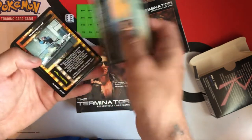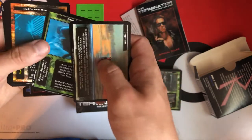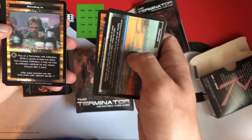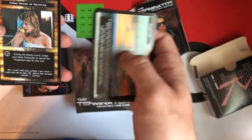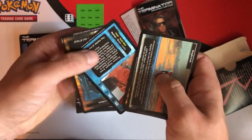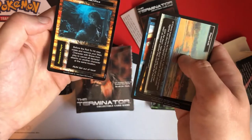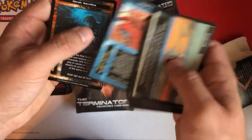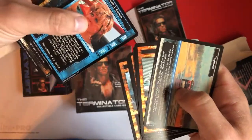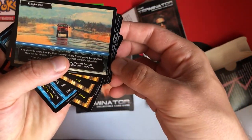Daybreak — looks like a scene from the end of the first movie. Sergeant Valdez, Effective Weaponry, Blending In — it's Sarah Connor after a shower. Detailed Analysis, Sarah J. Connor. And you can see on the side in small print the card types: Supporting Character, Event, Event, Condition, Main Character Resistance. Interesting.